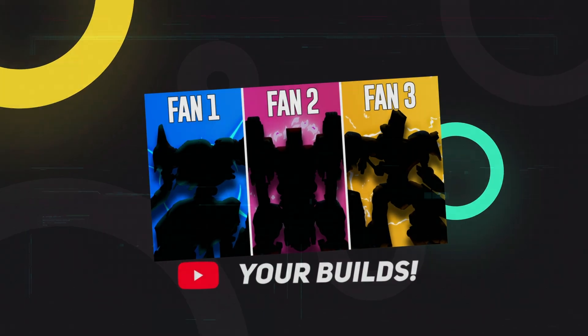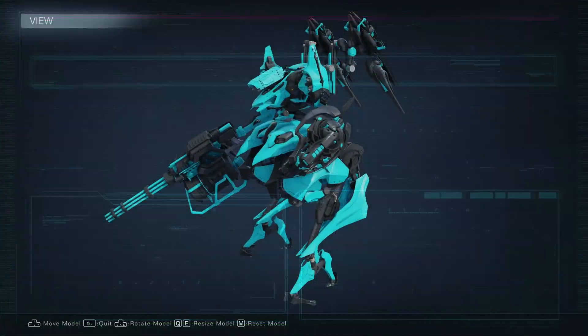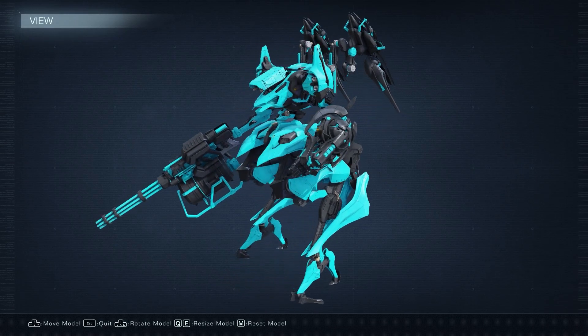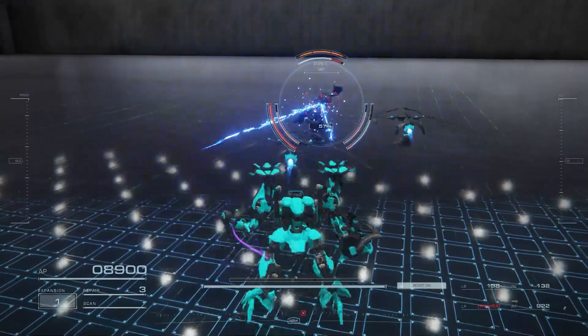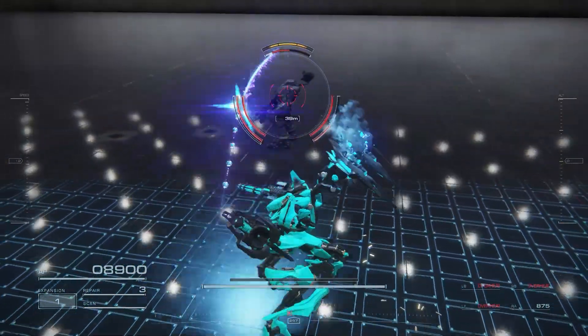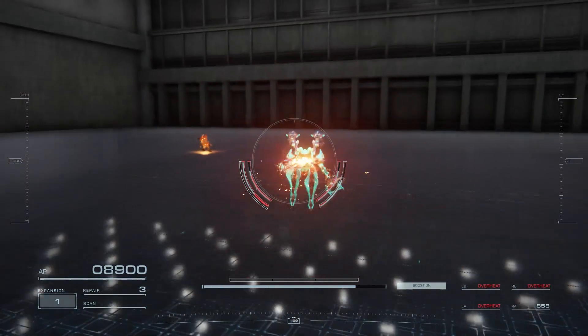Let's start with our shredder build. First up, we have the shredder AC build — a lethal combination of speed and power designed for close-quarter combat. This build is all about staggering your enemy while dealing devastating blows. It features a rapid-firing machine gun to keep the stagger buildup, a melee weapon that threatens opponents from range, and not one but two turrets for additional damage and stagger buildup.